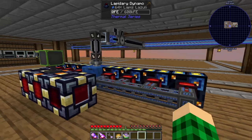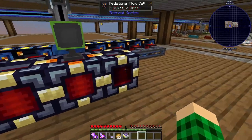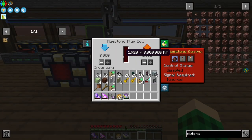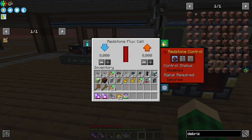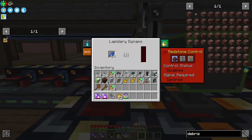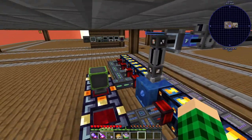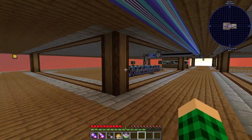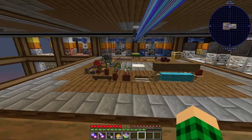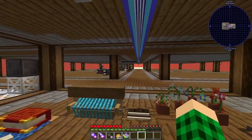For our power solution for the moment we are using lapidary dynamos and a couple power cells so we can actually see how much power we're draining. This is producing 1,920 RF per tick from these four lapidary dynamos. Over here we're not really draining that much — we're draining one and a little bit, so there's still a little bit of excess power. We aren't going to run out very soon, but we're going to go into some power and set up a proper, super powerful power generation so we never ever have to worry about power supply.